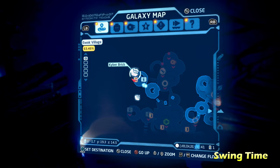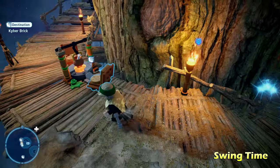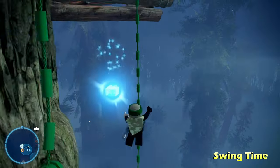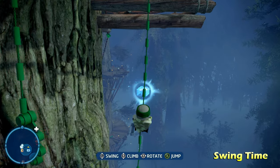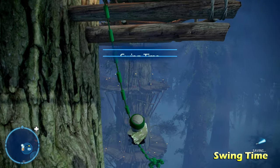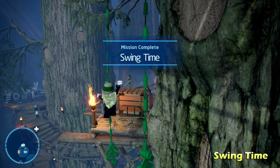Next up we're going to do Swing Time here on the top left side of the map. You'll notice a Kyber Brick hanging off the bottom. All you have to do is swing on these vines using the somewhat annoying swing mechanic in this game, and swing over to get the Kyber Brick for Swing Time.